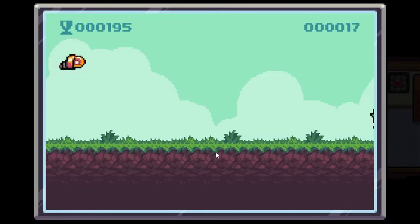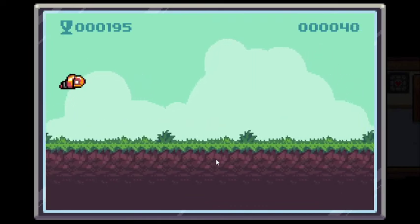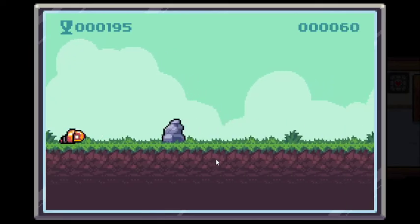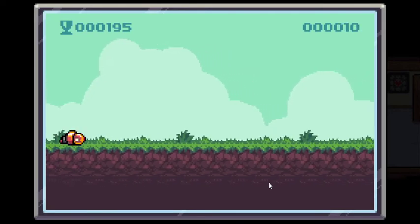You can click Spacebar or left mouse, and you just have a Swirmy who jumps. He just keeps running — it's like an endless scroll game. You can see in the top left where your previous high score was. That was when I was just trying it out. You can just retry.